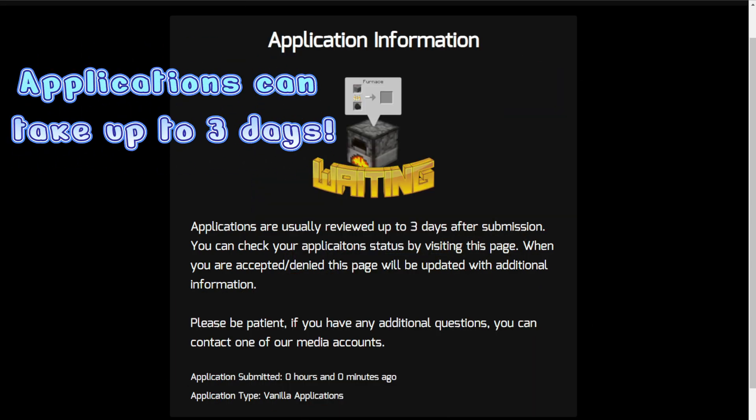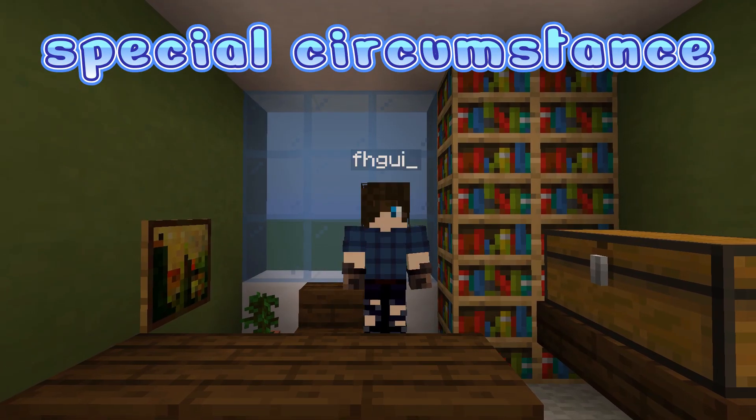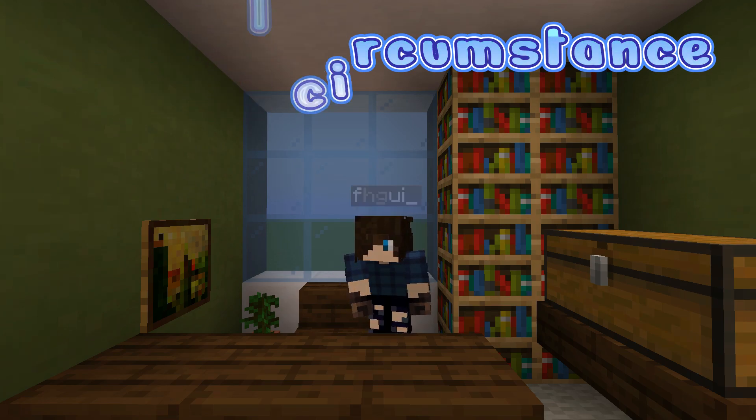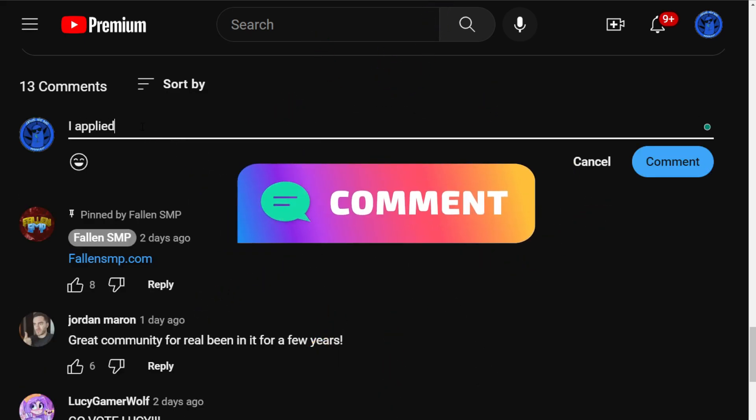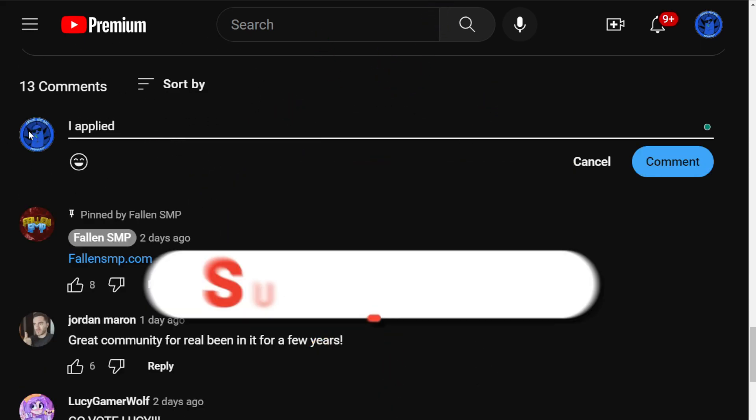Please allow staff time to process them. We understand some people will have special circumstances or need help filling out the app — you can reach out on our social media and we'll get a staff member in contact with you to help with that application. You can also leave a comment letting us know you applied so we can get to your application as quickly as possible.